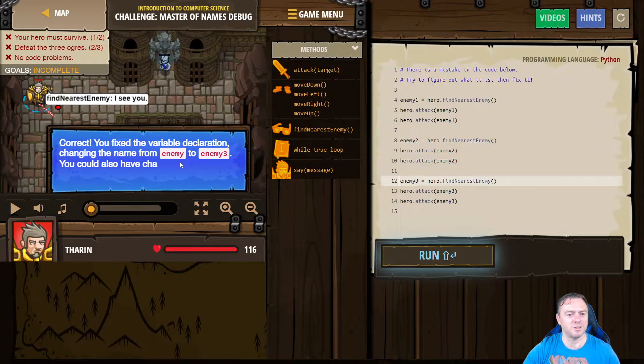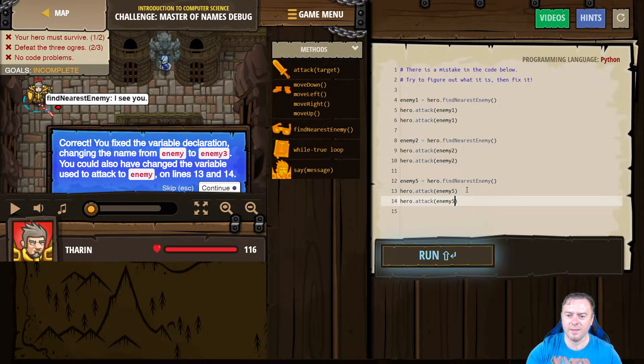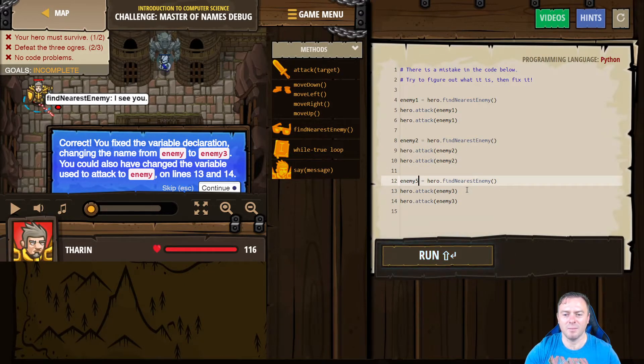So the variable now matches. By changing enemy number 3 on those lines, it now matches that one. We could also call it enemy 5, but if we did that we would need to change it here and then here. It needs to be consistently the same variable name all the way through. Let's see what happens when we run this now.